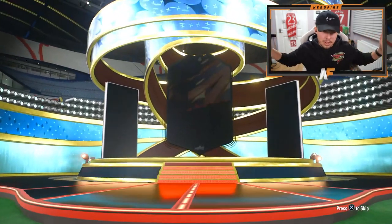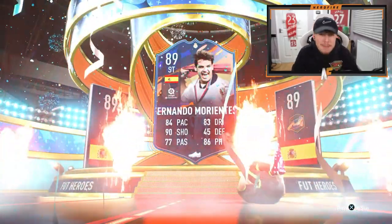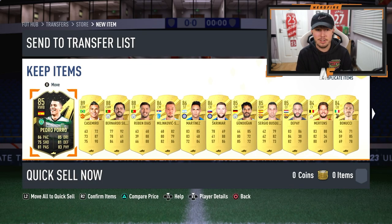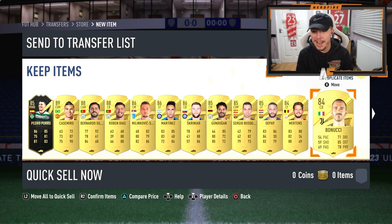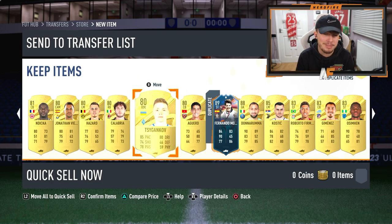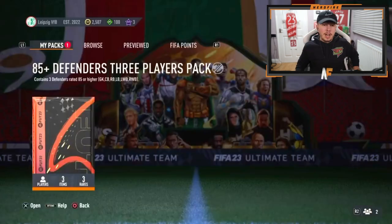The hero will always be on the front, I think. We've got a hero — Spanish left back — it's gonna be Morientes, which isn't great. Hoping to see something behind him... it's not looking good. Casemiro, Bernardi, Ruben Diaz, Malikovic, Martinez, Scriniar — not a single special card. That is a terrible pack from EA Sports.